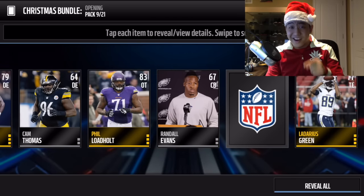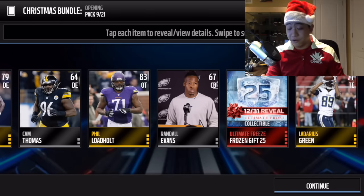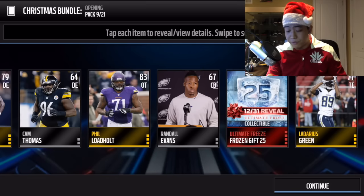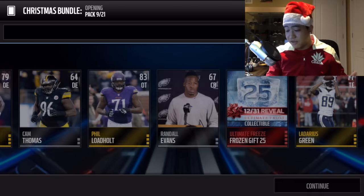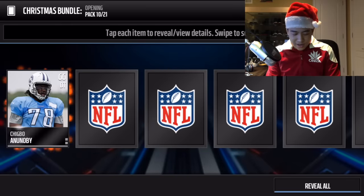Our Christmas gift is frozen gift number 25 - and that's going to be a 92 overall CJ Spiller! That could be a player reveal. Really nice - this reveals itself on New Year's Eve as well. We're halfway through the bundle now.